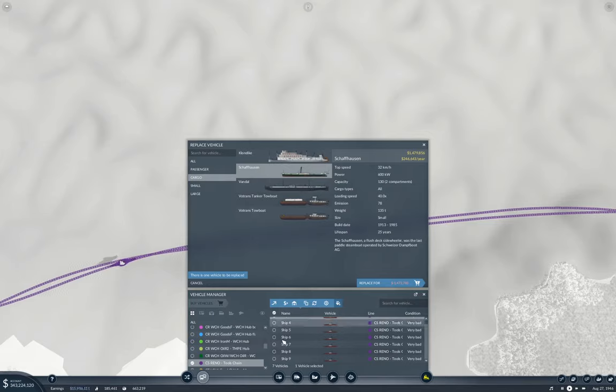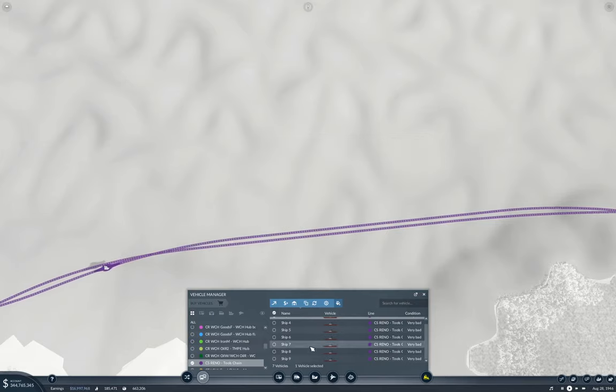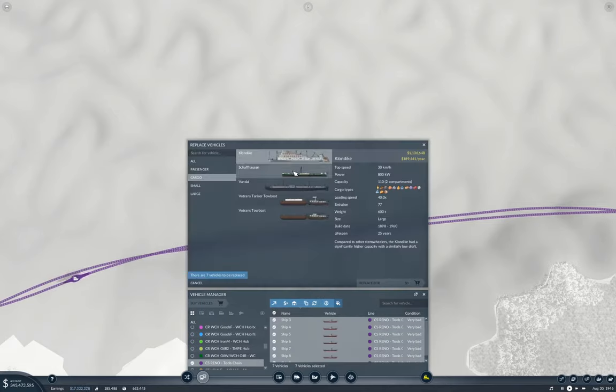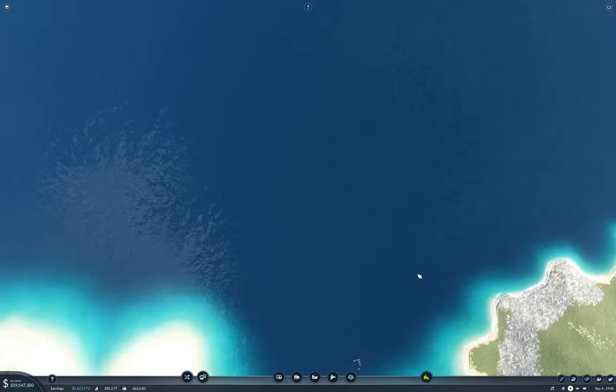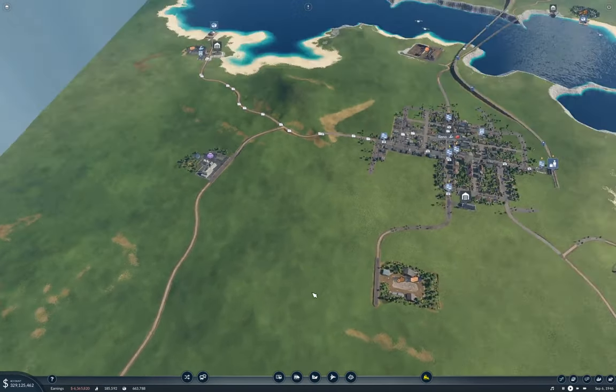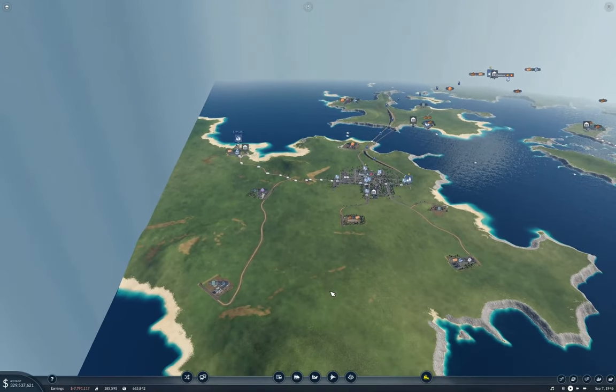That goes marginally faster but it's slower. We'll do that. Anyway, that was a side trip. So, if I'm going to put a hub here, where do I put it? Well, if I put it here, then the sawmill can benefit from it directly. That's what to do.